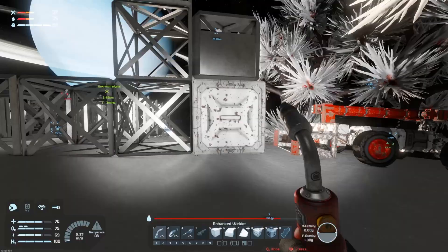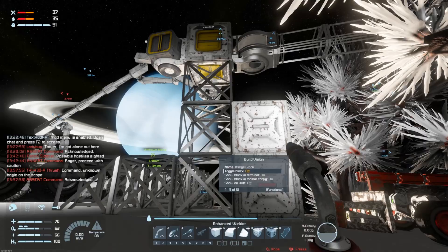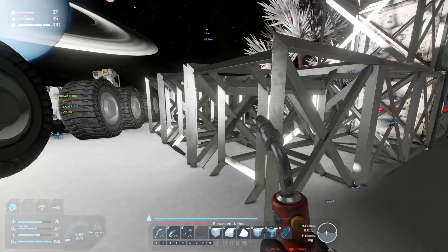I need to add the second merge block, weld these two up, and turn the welder off so I don't have to stand right next to it. Time to test — we've got 8 blocks up there and a whole lot more blocks down here. I think we've got 13 blocks on the ground side.